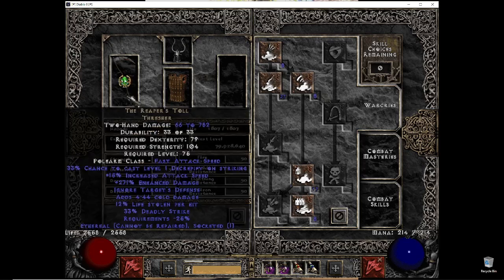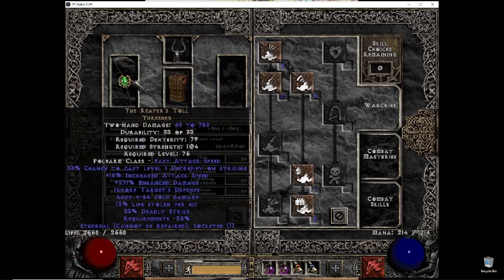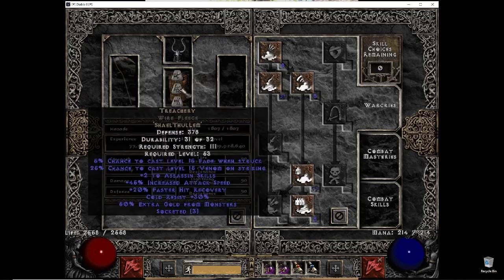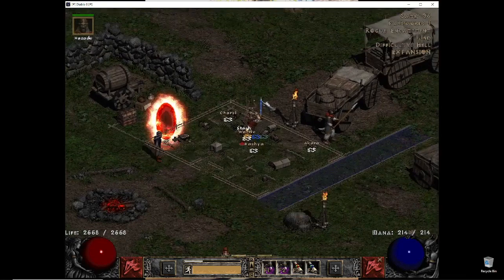For the mercenary, just a Reaper's Toll mercenary — nothing better. With the usual setup: increased attack speed jewel, damage and attack speed jewel, Treachery armor, and G-Face helm with a damage and attack speed jewel. With this setup I'll be at 4.5 frames per attack on my mercenary, with 4 being the best. So yeah, I think that's my whole shebang.